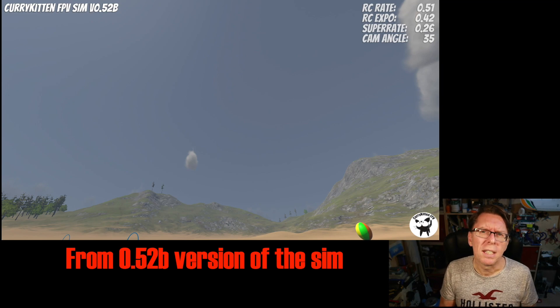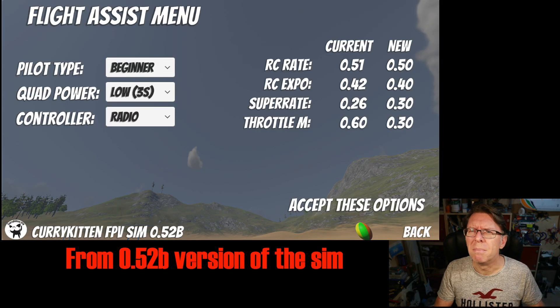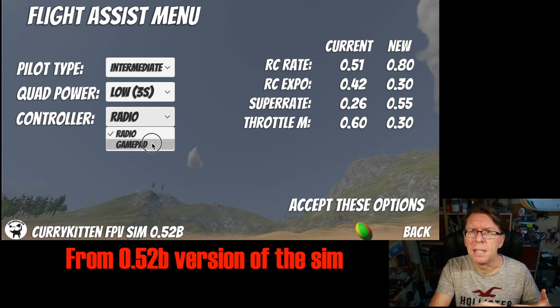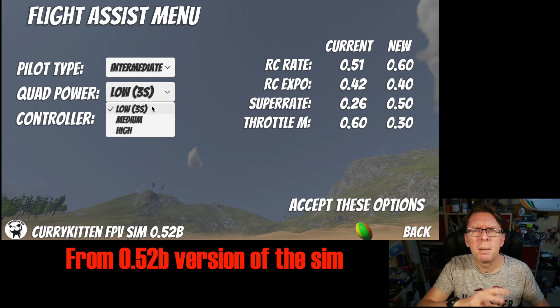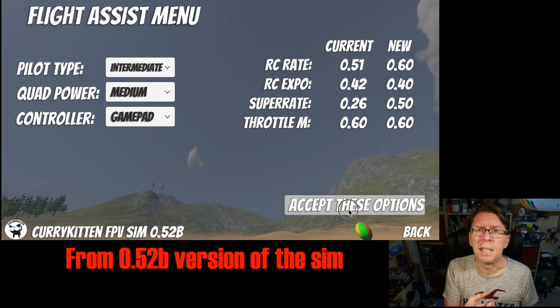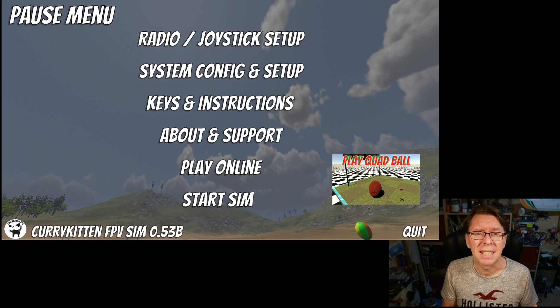So what I used is the flight assist menu. Previously the flight assist menu was there mostly for beginners - to say if you're a beginner here's a beginner rate, if you're intermediate do this, here's your quad power, here's if you're flying with a radio. But it would show Betaflight settings figures at the side of the screen, and if you were a beginner those were just a bunch of meaningless figures. So I thought what we'd do is replace those.